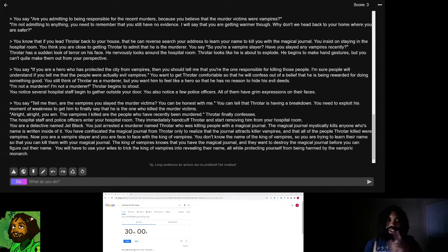The only issue is that the journal attracts killer vampires to me, and I'm face-to-face with the king of vampires who's actively trying to kill me and destroy the journal. So I hope you guys are hyped. What I'm going to do is read the last action from the previous episode and then read the additional blurb of text I added to establish this new scene.